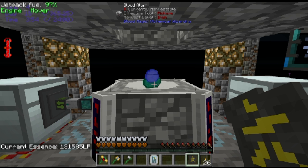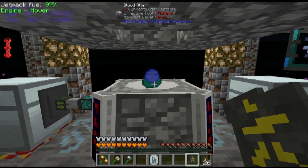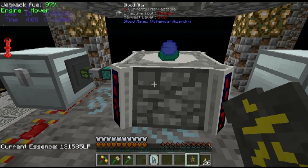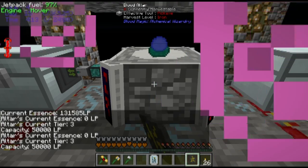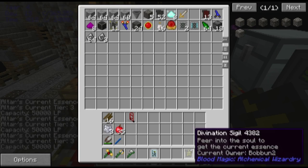This is the Tier 3 orb. If you put your orb in the altar, it will soak up all the LP out of the altar and put it in your network. So that's reasonably straightforward. You do want to have the divination sigil if you want to see how much LP you've got either in your altar or in your network.